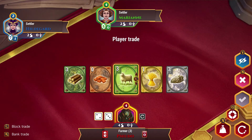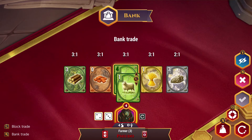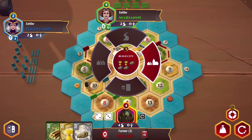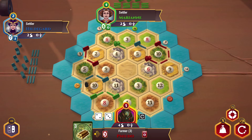For this trade we're going to go ahead and do it with the bank — we'll trade three sheep for a wheat. Then we'll go ahead and build a city, and I want to build the city on my ore over here since I've got the two-for-one over there. I don't want to do anything else at this time.